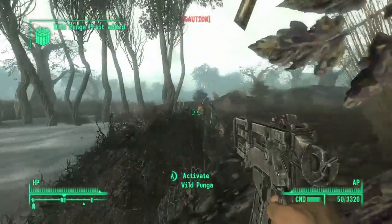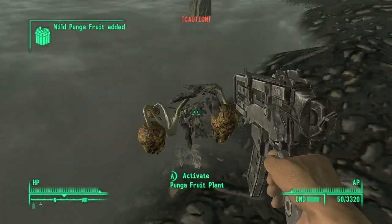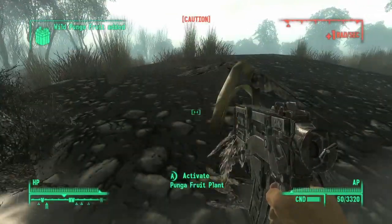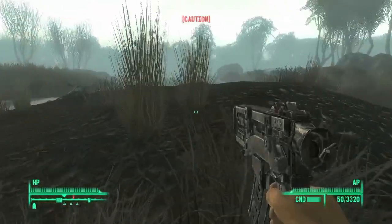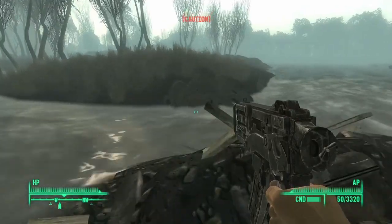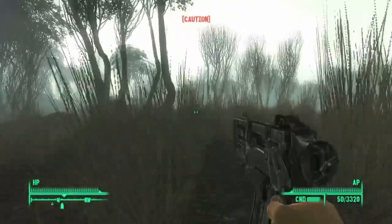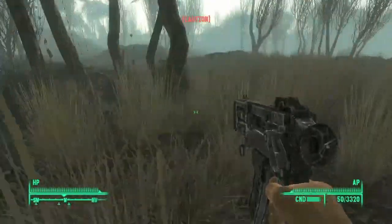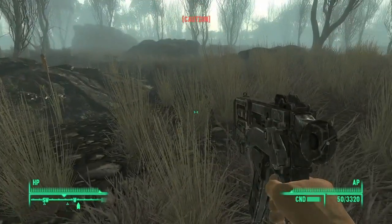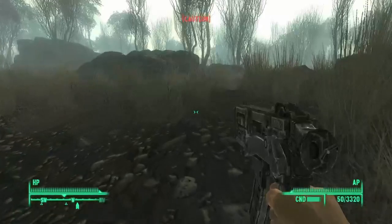Oh, punga fruit! Wow, punga fruit. I guess if I get enough of these I don't need the other ones, but we'll have plenty. I only get one for taking each plant. We're going this way. That's the discoverable location. Let's see what's there - there's a couple of them up here. Of course there's a lot of them out here.